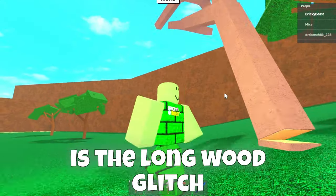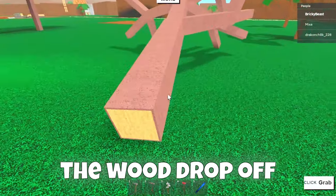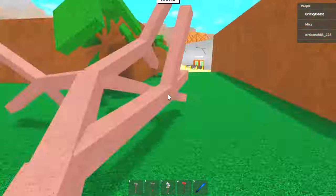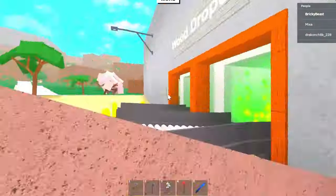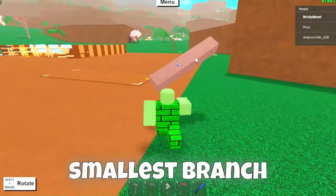The first glitch is the longwood glitch. To do it, chop down a tree and bring it to the wood drop-off. Here, sell a few logs, and bring the last smallest branch to your sawmill.